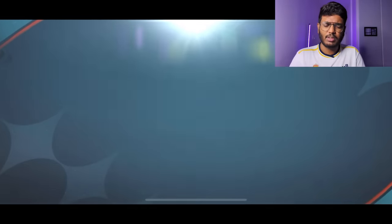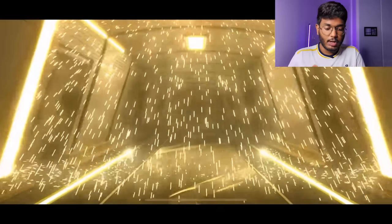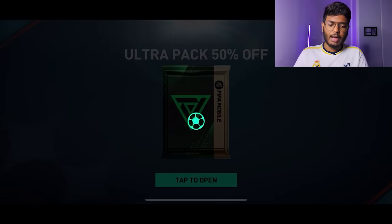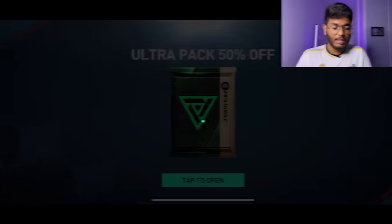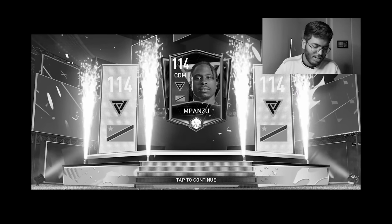Pack 5: walkout — Ivory Coast — Bamba. Pack 6: back-to-back walkouts — Spain striker — FC Porto — Fran Navarro. Pack 7: not a walkout. Pack 8: 10 million coins — very bad. Pack 9: 90 million coins — not what we wanted. But pack 10 guarantees at least a 114 rated card — walkout of course — come on! That's probably one of the worst guaranteed 114 pulls you could get. Not impressive at all, but we've got 10 more packs to open.